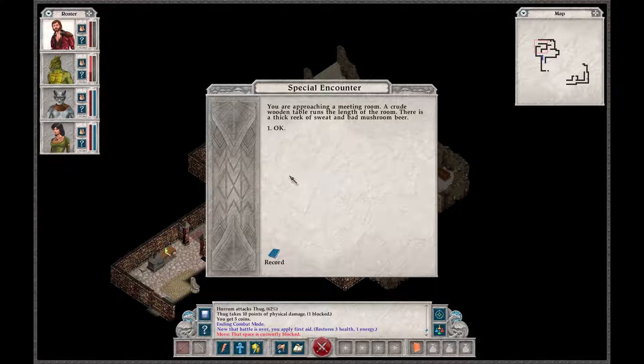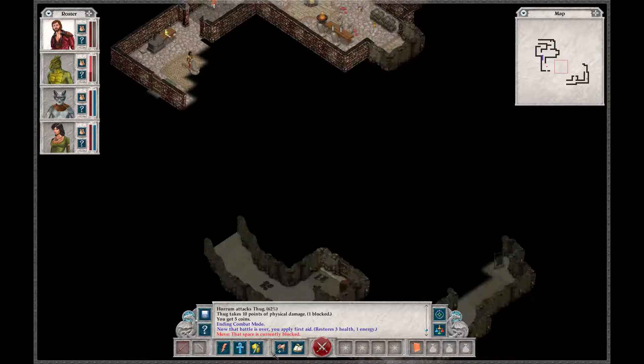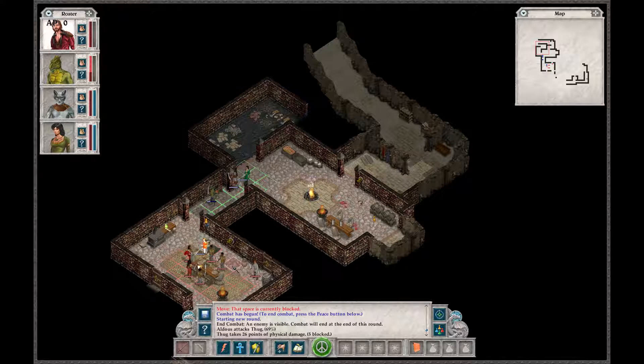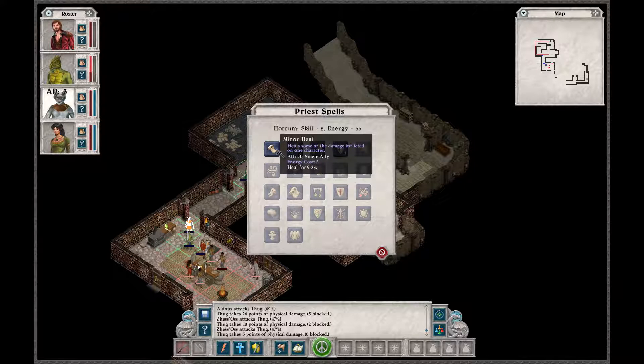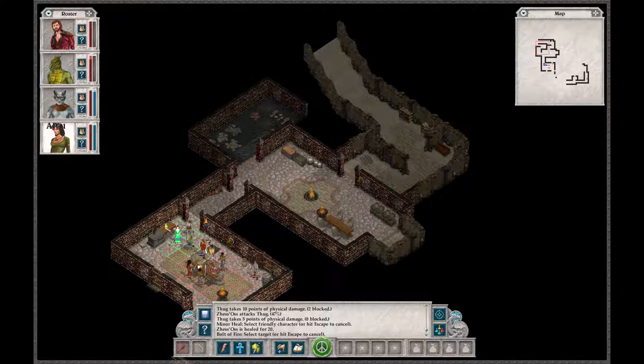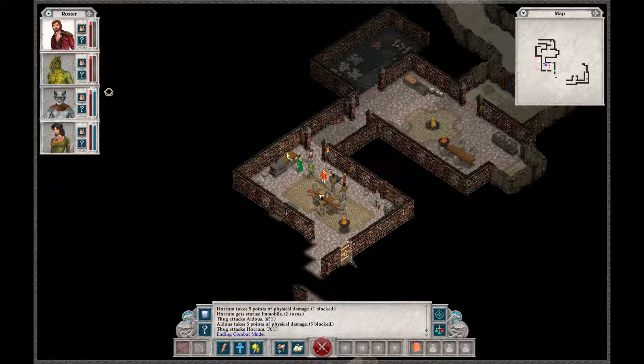You are approaching a meeting room. A crude wooden table runs the length of the room; there's a thick reek of sweat and bad mushroom beer. There's a thug over there. I'm not exactly ready to fight him considering one party member is almost dead. You are just going to do a minor heal — everybody's pretty much at good health except for this guy, so heal him up. Do some magic — throw a bolt of fire at this guy. Ending combat mode. That was interesting.